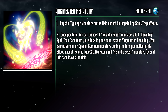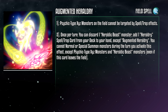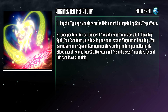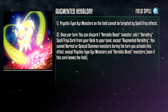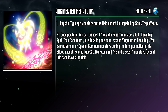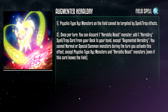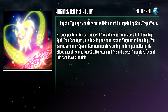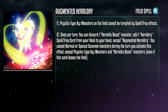Augmented Heraldry is a field spell card that keeps Psychic-type Xyz monsters on the field from being targeted by Spell or Trap effects. Once per turn, you can discard a Heraldic Beast monster to add a Heraldry Spell or Trap card from your deck to your hand, except a copy of this card. However, you can't normal or special summon monsters during the turn you activate this effect, except Psychic-type Xyz monsters and Heraldic Beast monsters, even if this card leaves the field. There goes a little more utility from Charged-Up Heraldry — now we no longer can make those machines. The protection isn't even that encompassing, not protecting against monster effects. Do the designers know what augmented means? Augmented means the card's supposed to improve the theme, folks!